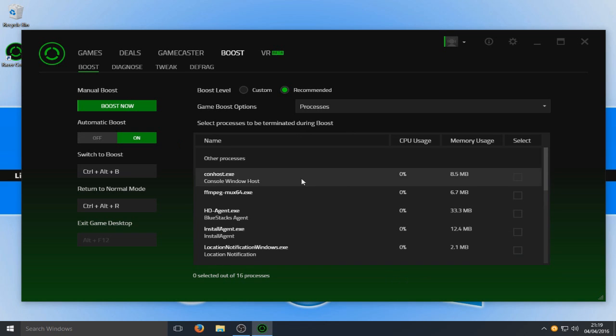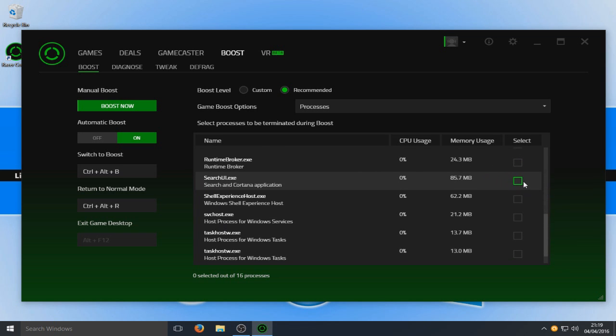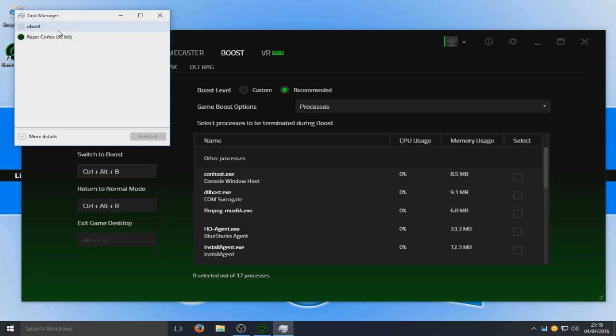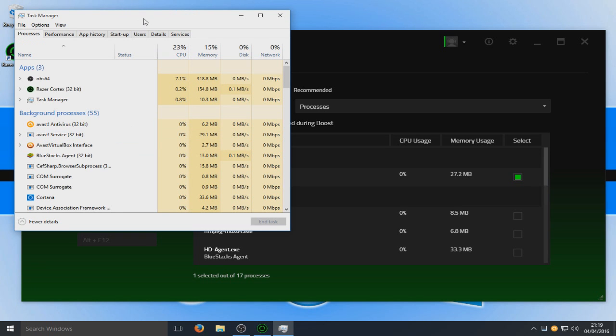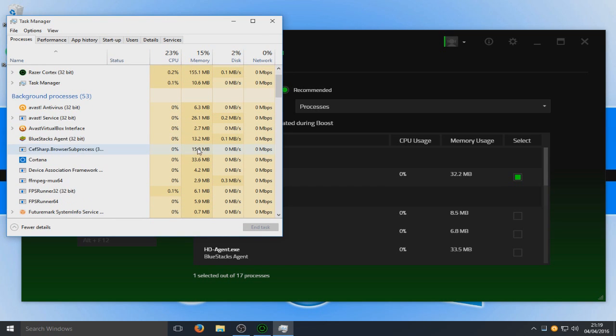On the right here, as you can see, these are all the processes that are running on my computer at the moment. You can actually select what you would like to have disabled when you launch a game. So for instance, if I actually go into my Task Manager and go on to more details — as you can see here, the memory that's being used on my computer and all the processes.